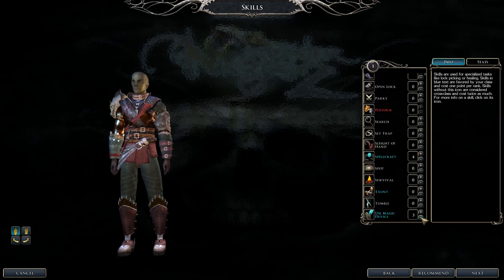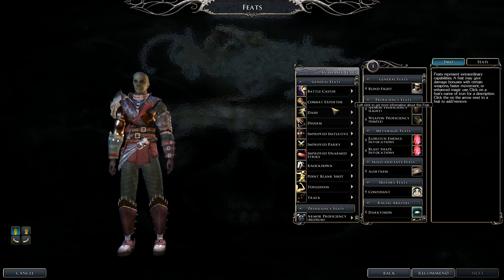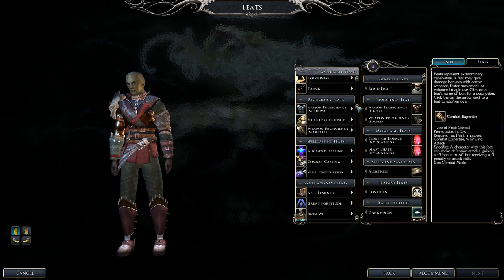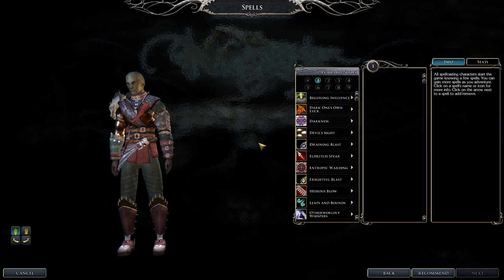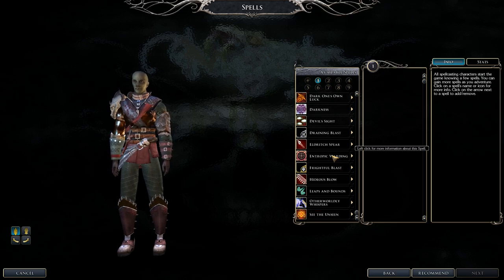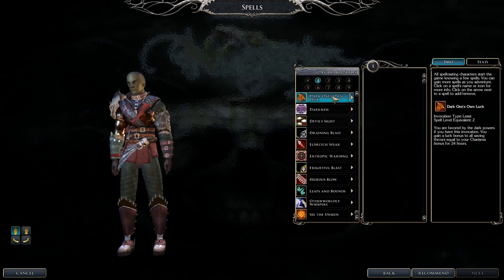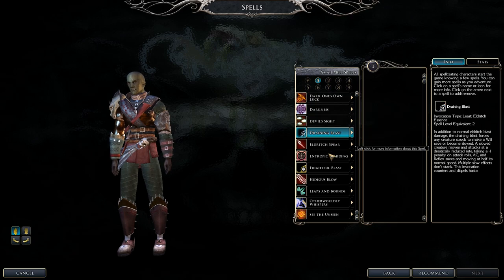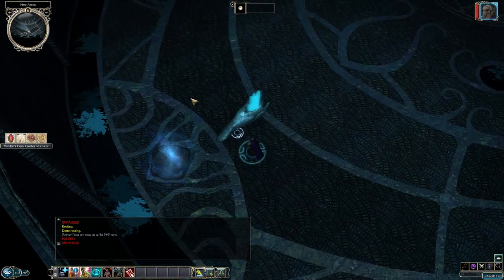For feats, Spell Penetration is very nice, Combat Casting is good, weapon feats are optional, and Toughness is a great feat. For invocation selection, you get to pick one per level and can deselect for the next level if desired — up to three options per spell level at a certain point. Just experiment, and there is even one later that lets you transform into a powerful creature.